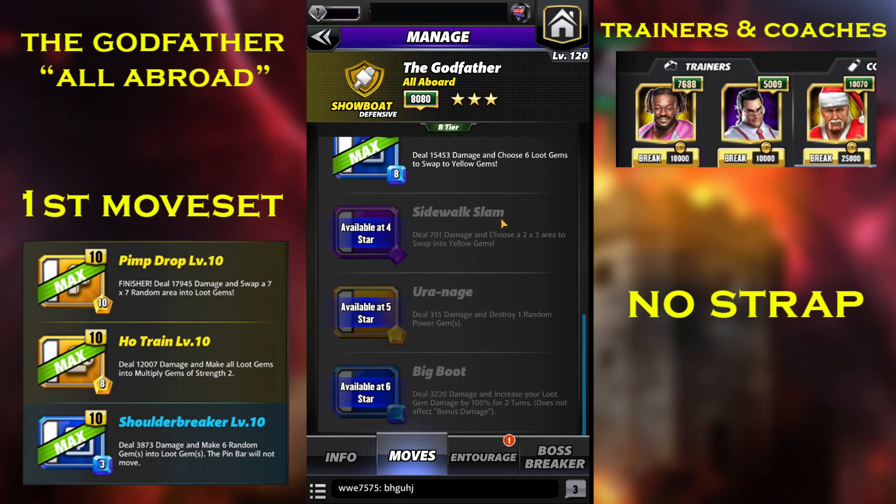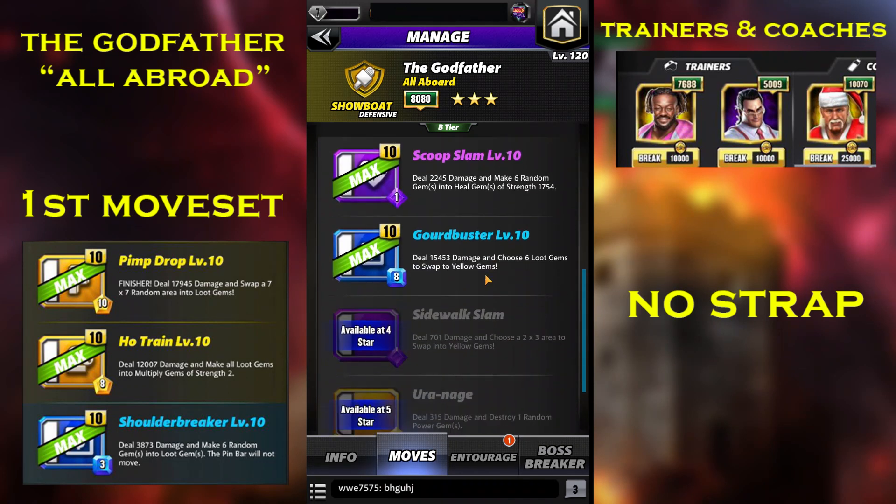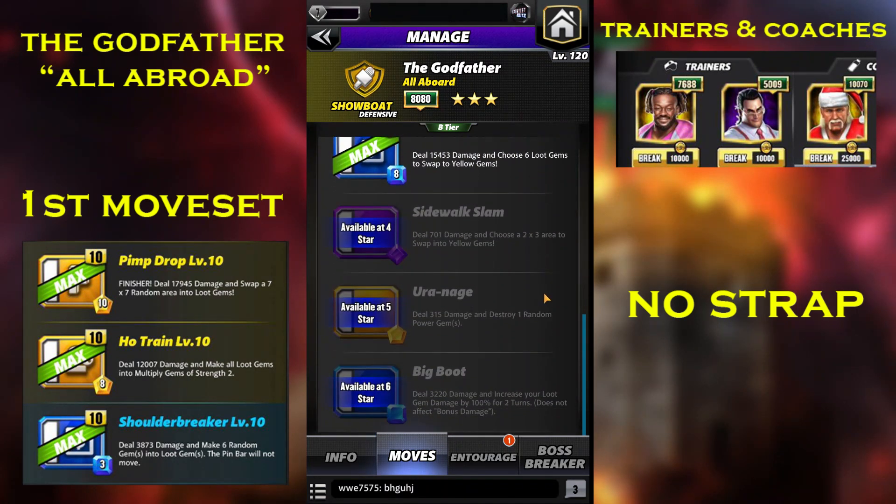He has a sidewalk slam as a 4-star move — an 8 MP popper move that deals some damage and chooses a 2x3 area to swap into yellow gems, which is more useful than the shoulder breaker here. The mojo plate is also important: whenever you make 5 or more loot gems you get 3 or 5 purple MP at the end of the turn, which recycles the sidewalk slam. The mojo plate would be very useful for him.